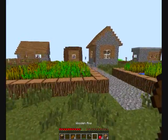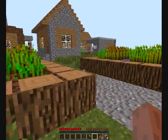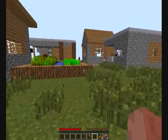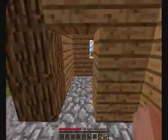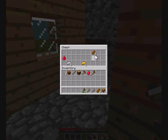So we get some food, which is good. Oh look, a chest room! That's freaking fantastic — two of them. So I'll put the seed for this world into the description in case you want to start off on this world too.